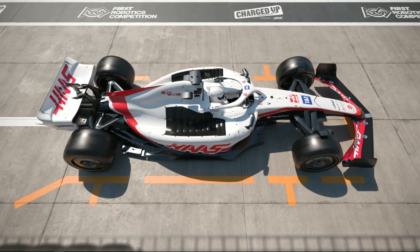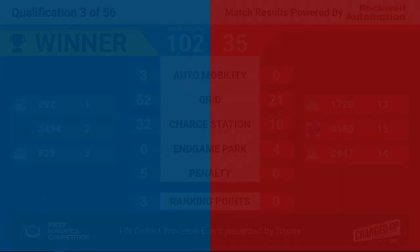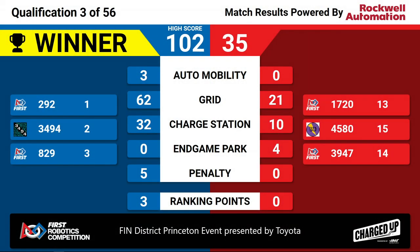And we have our scores. The winners — the blue alliance. Blue alliance winning 102 to red's 35. Congratulations 292, 34, 94, and 829 for winning quals match number three. We're at the FIRST District Princeton event presented by Toyota.